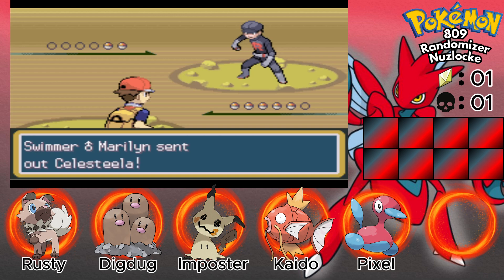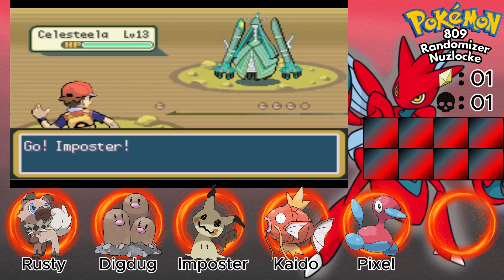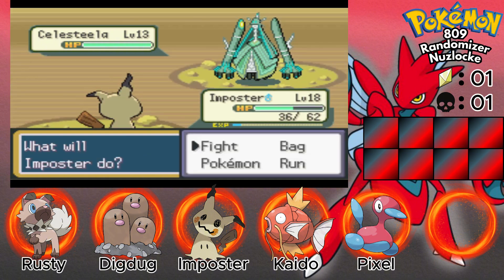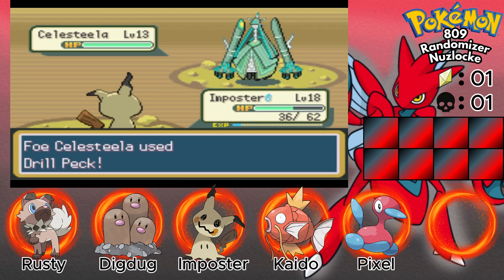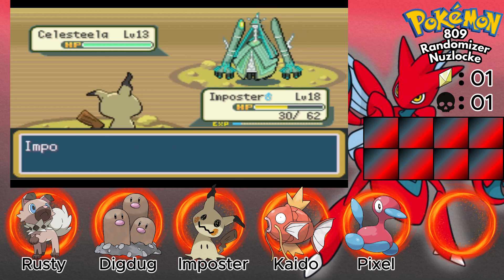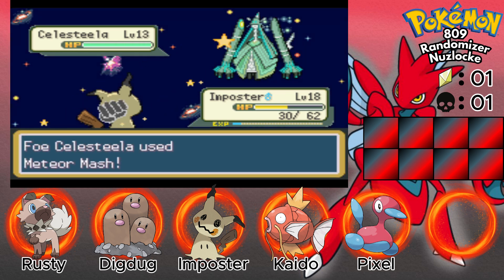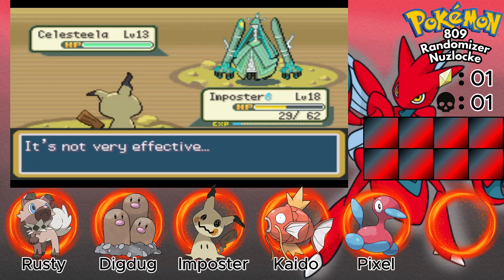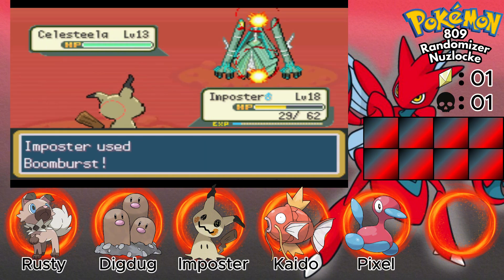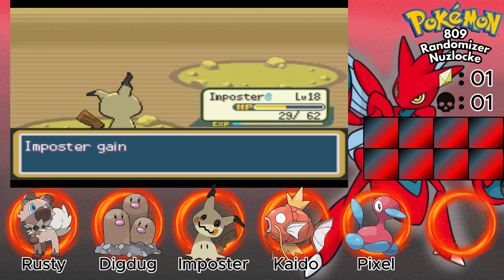Hey Team Rocket, you have two Pokemon — Celesteela, oh boy. That's interesting. Roll Out — it missed. Meteor Mash. Okay, Sacros — one hit KO! That's awesome. Pixel is now level 13.